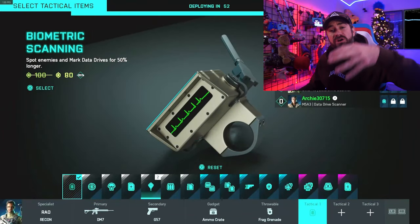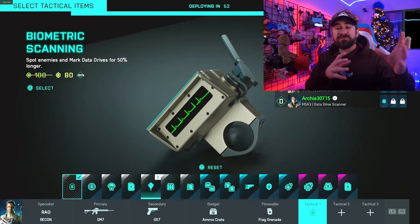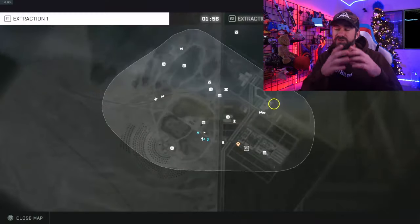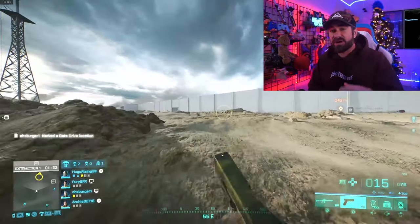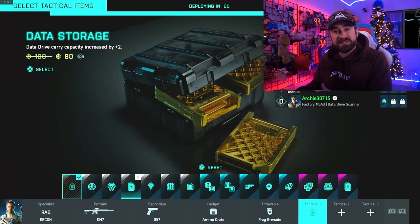Throughout the game, more data drives will start crashing down through the satellite and you can find those on the map itself. It shows a little satellite icon — you just run over to it, and those actually have three data drives inside them. Each player at the very beginning can only carry three data drives. You can buy some extra storage spaces, but if this is your first time in Hazard Zone you don't really want to waste your money on that.